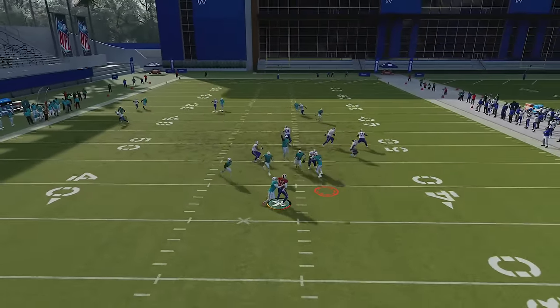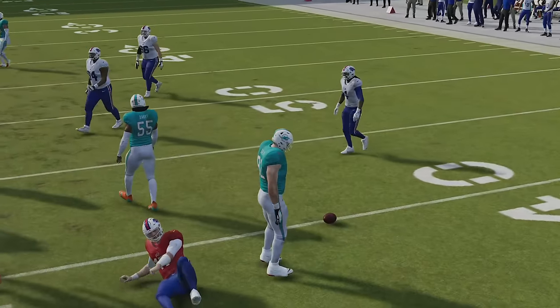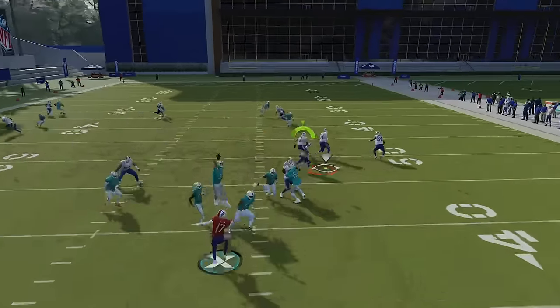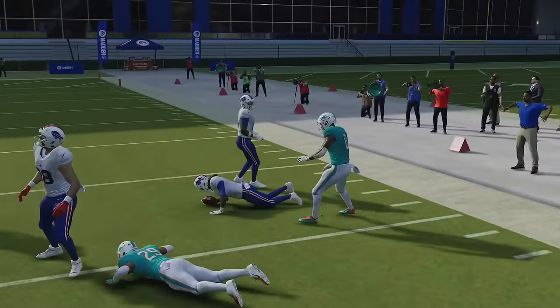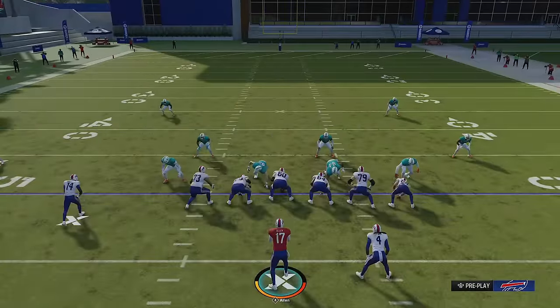This is going to be best against blitzing defenses. Whenever you've got the entire defense coming upfield — like a man zero blitz — this is the perfect opportunity to call a screen. If somebody's running too many blitzes, you can hit them with some screens, which will definitely catch them off guard and result in a lot of big gains because all their defenders are going after the quarterback.